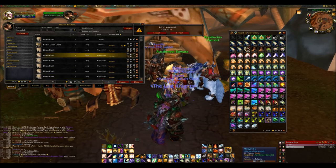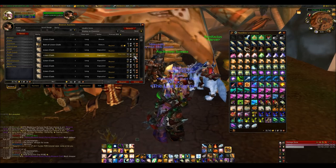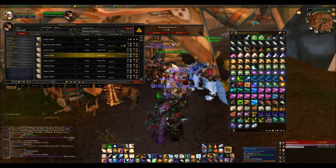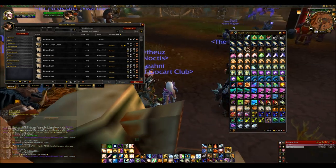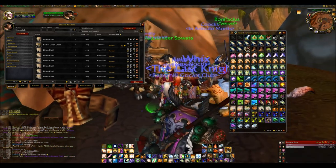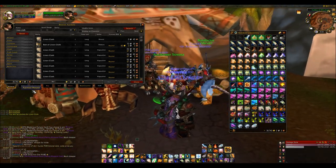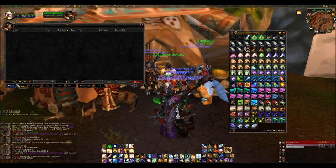I could bid on something here and as you can see it shows my bid up there. If I'm impatient and I just want it right now, I can buy it out and that will have gone to my mailbox, which I'll show you in a second. Your current bids are actually listed in the Bids tab.